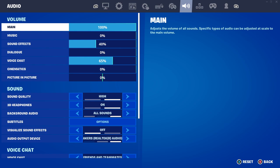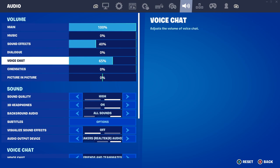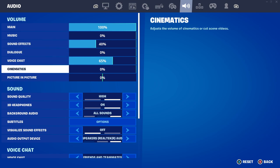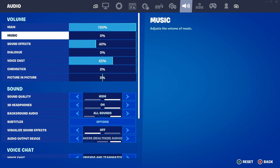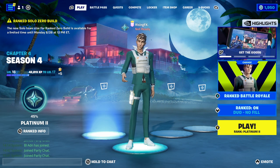Go to the audio tab. You'll see all the different options — you want to turn your cinematic, picture in picture, dialogue, and music all the way down to 0%. It's mainly the music you want to get rid of. If you're still getting the agent music, it's believed to be a bug that Fortnite will be fixing very soon in the next minor update within the next week or two. So don't worry — if you're still getting it even with music at 0%, it's just a bug and it won't be in the game for much longer.